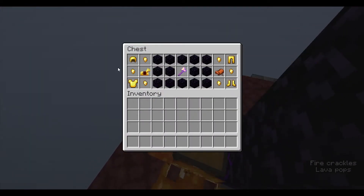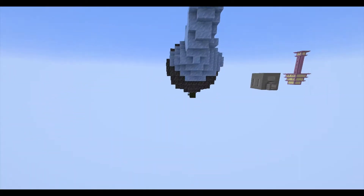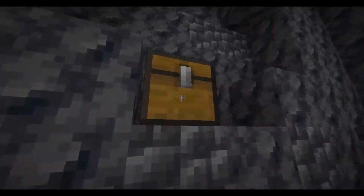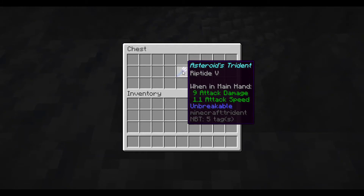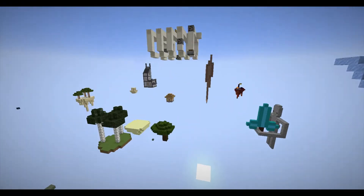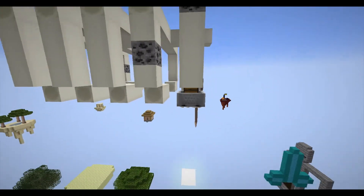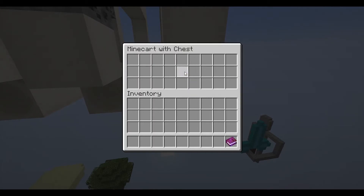Over at the portal area there's enough obsidian for a nether portal, a piglin boot, a shaved axe, and all that stuff. If you fly over to the asteroid and fly inside — there'd normally be lots of mobs in here but I'm in spectator mode — inside the asteroid there's a riptide 5 trident. Normally in vanilla you can only get up to riptide 3, so that's really overpowered.